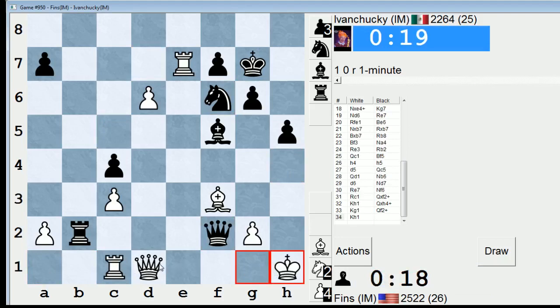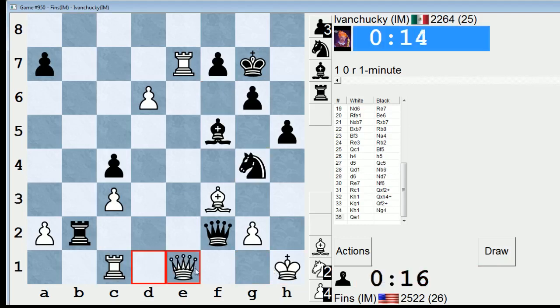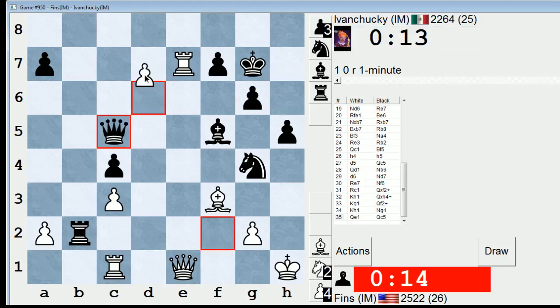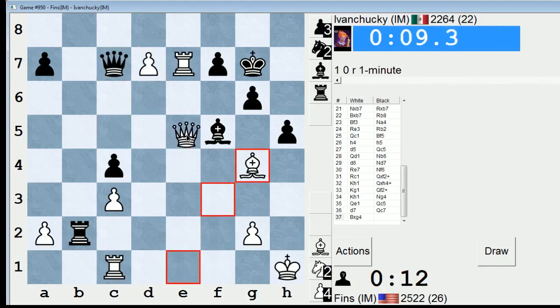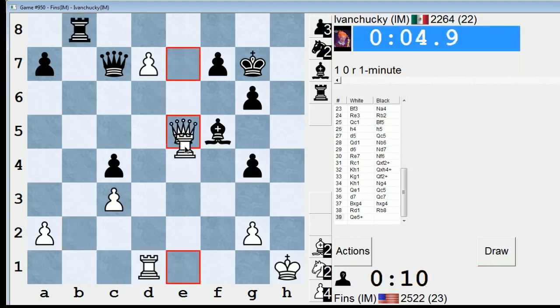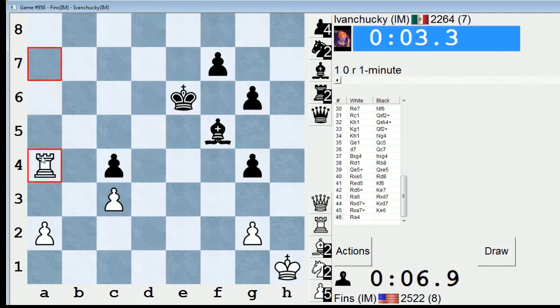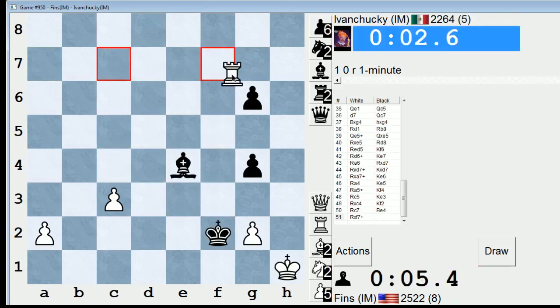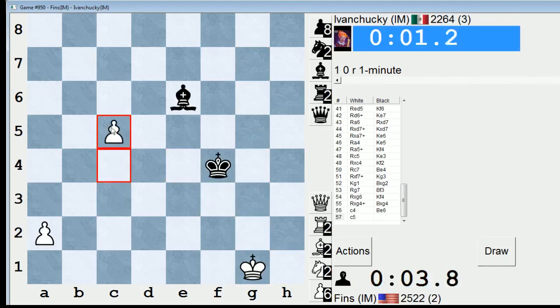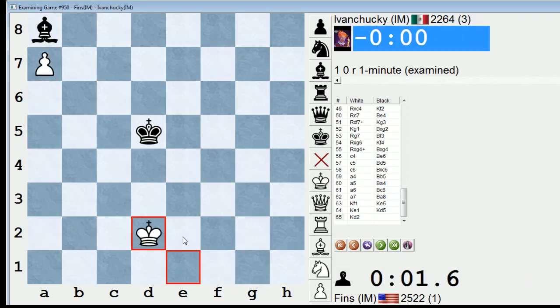Not good at all. He might take the draw now. I have this move to defend. No mate, I hope. I'm defending now — Queen e5 coming. Check. Queen e5 on the rise. Check. He didn't quite make it. I probably sacrificed my rook too early in that one. That was an insane game.